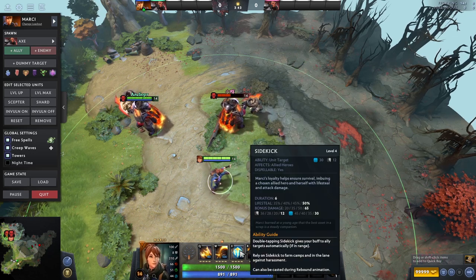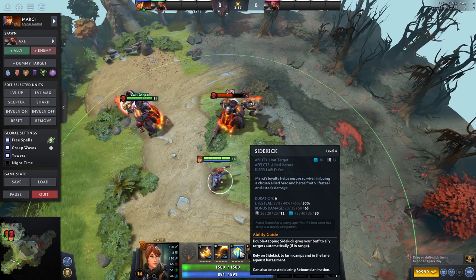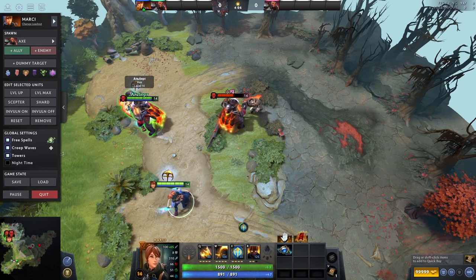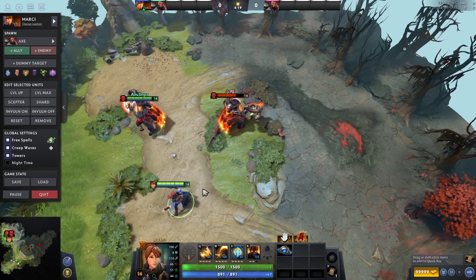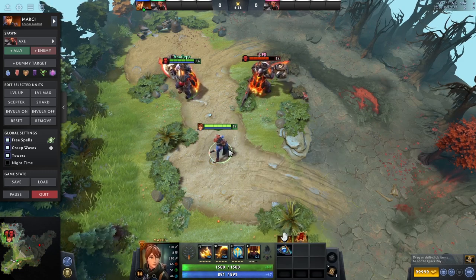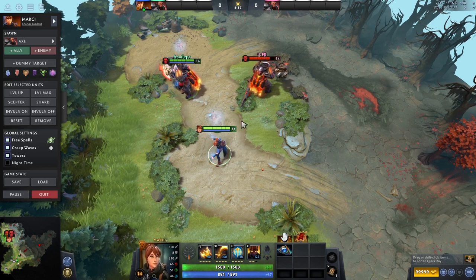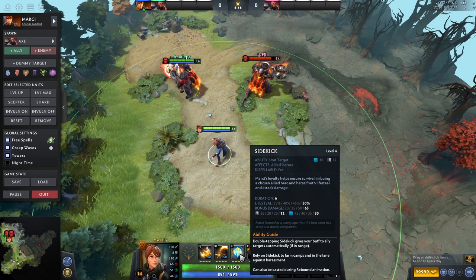Next we're going to take a look at Sidekick. Sidekick is kind of her least flashy ability, but it is very important because it gives you lifesteal and bonus damage — and not only to yourself, but also to an ally. So you can click it on a teammate and you both get the lifesteal and the damage. It just really helps your core do more damage in fights and lifesteal to survive a little bit more. You can also double-click Sidekick and it'll apply to yourself and a random ally in the AoE. If there are no ally heroes in the AoE, you'll just give it to yourself.